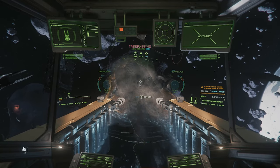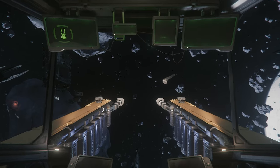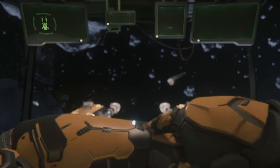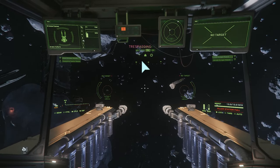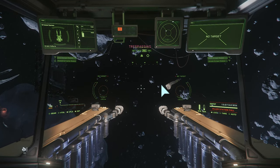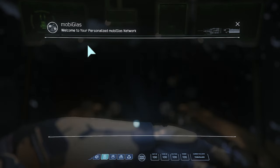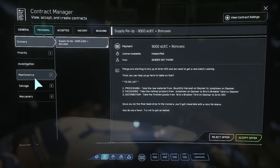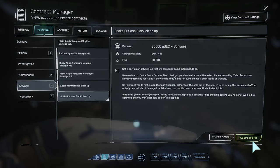Disintegrate — all I want is that main body of the ship, practically, and that's pretty much it. This main body is 22 SCU. Now all we do is switch back. Going to go to the Personal tab, go back to salvage, and we're going to do Drake Cutlass Black Cleanup. Accept offer.